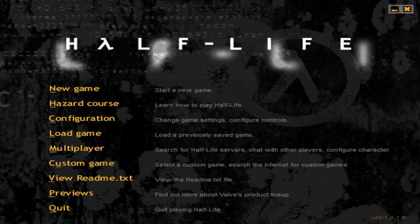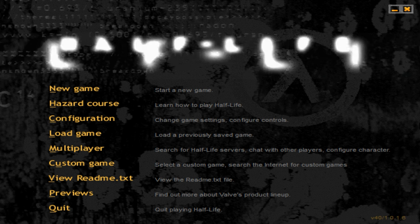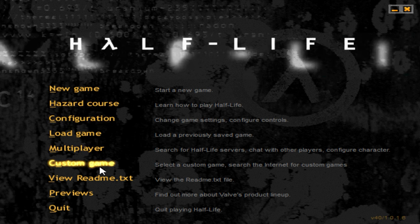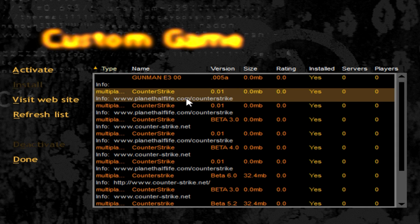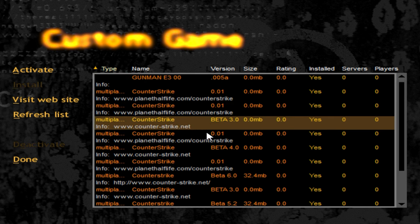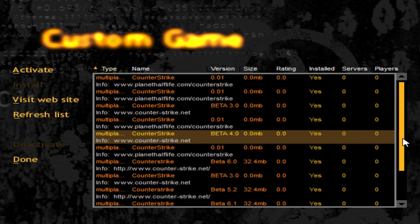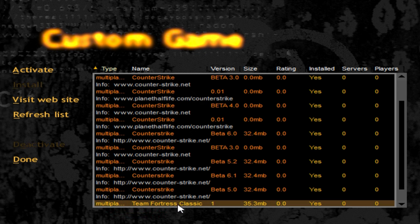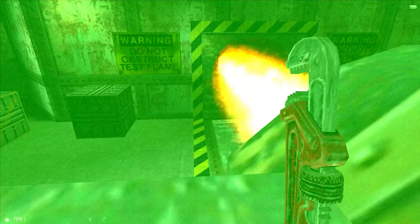A long time ago, the Half-Life menu used to look like this. This is the WON retail version, so pre-Steam. And here we find the option to change game. Clicking on it brings us into this big menu, listing all sorts of games and mods based on Half-Life — in my case, a lot of Counter-Strike versions, but also Team Fortress Classic, down here.